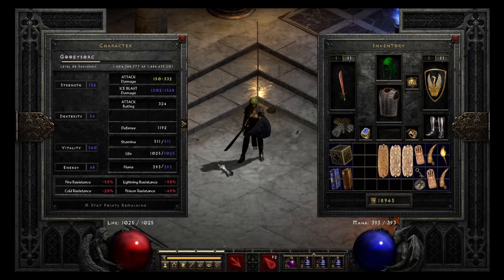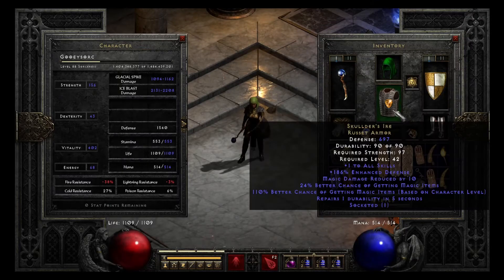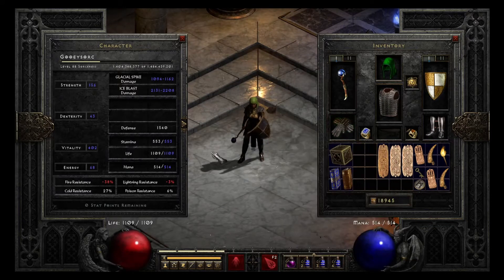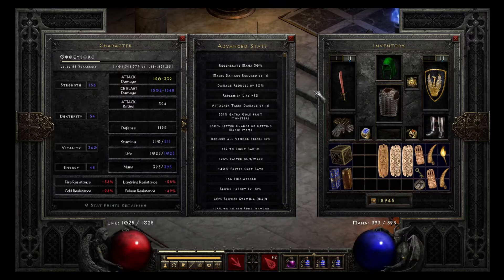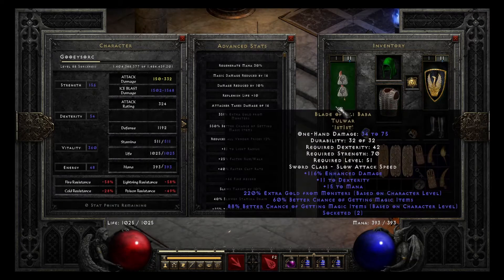Here you can see my Sorceress — she's still a Blizzard Sorceress, the spec hasn't changed since I made the last video on her. Gear is pretty much the same, except I swapped out Mage Fist for Trang-Oul's Gloves because they have a little more resistance, so now my resistances are a little bit less terrible. I gave most of the magic find charms to the Barbarian, so she's running with 432% magic find, and on swap I have 550 because of the 2 East Blade of Ali Baba. I still need to collect 2 more Ist Runes to make a 4-socket Monarch Shield to get her up to about 630% magic find.